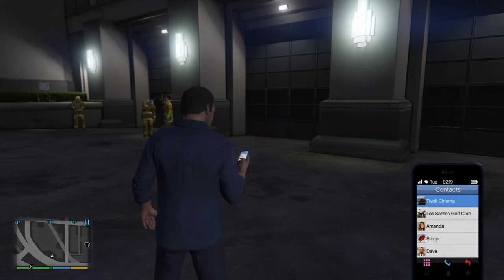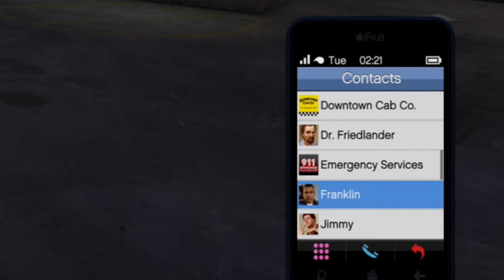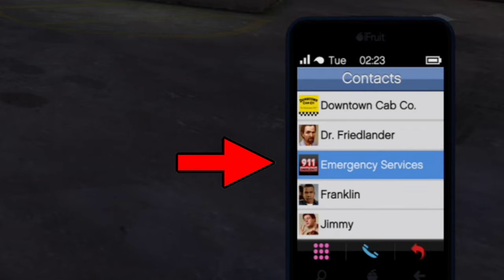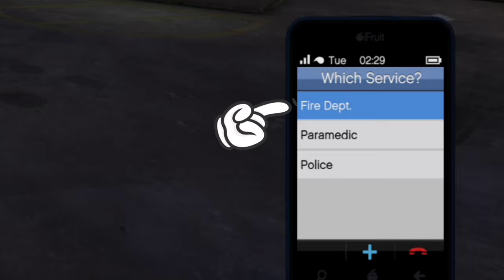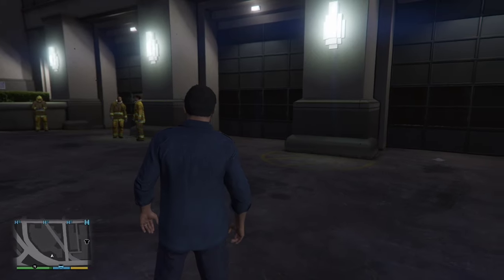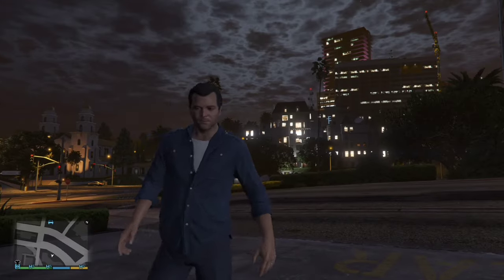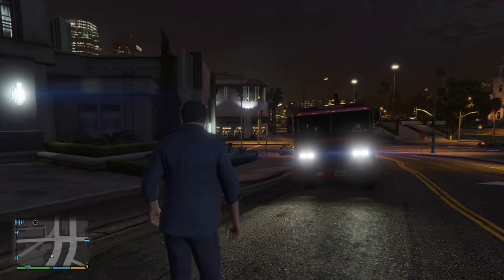We'll call up the phone by pressing the control pad up. We'll select the phone numbers in the middle there, and then we are going to look for emergency services. Once we call that and ask for the fire department, the fire department are en route to your location. After we complete the call, all we need to do is wait, and we will get a fire truck sent to us.